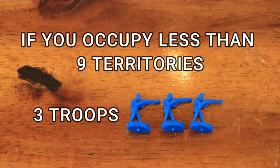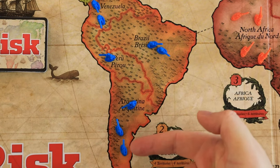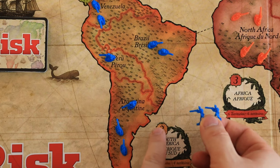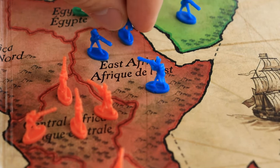Note that if you occupy fewer than 9 territories, you always receive at least 3 troops. You also receive troops for each continent where you occupy all of its territories. For example, the blue player occupies all the South America territories, receiving an extra 2 troops. Place your new troops on any territories you already occupy.